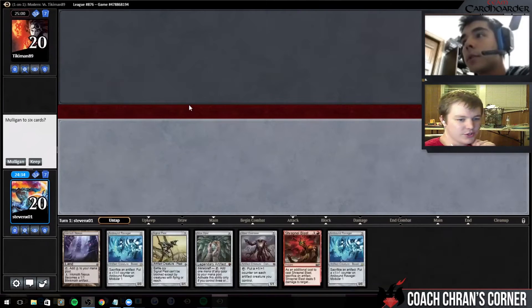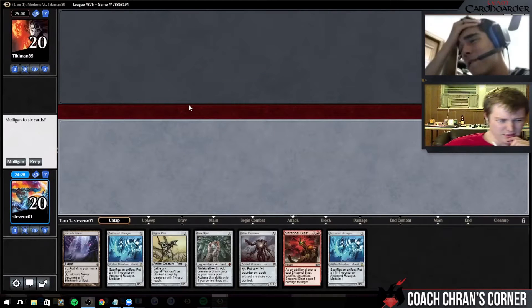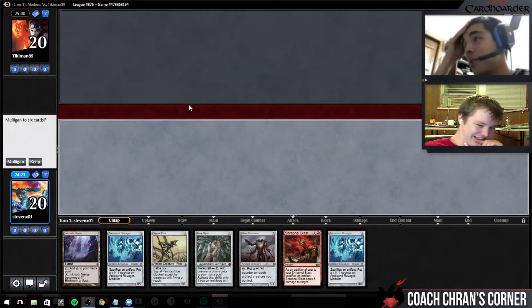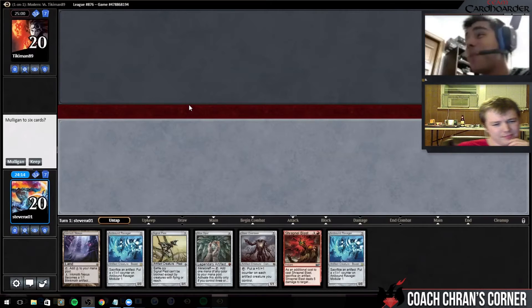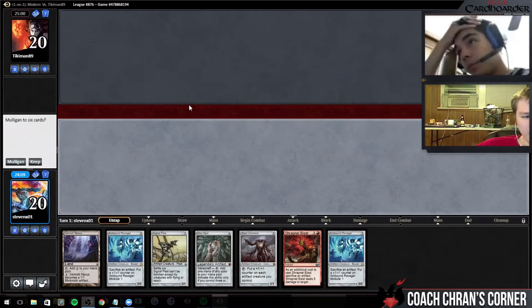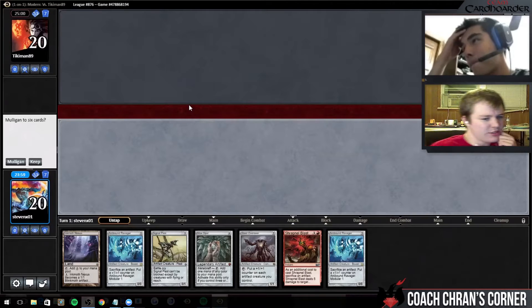Let's go first. This is a pretty good hand, but the only problem is we can't actually cast our two-drops — we really need another land. I don't know if I'd keep this. It's got a good payoff, an insane payoff, but if we don't get our land we lose to every deck in the format. If we don't hit it in two draw steps, that's probably about right. We're on the play so we lose a draw step here.